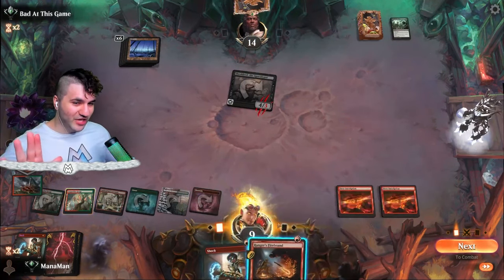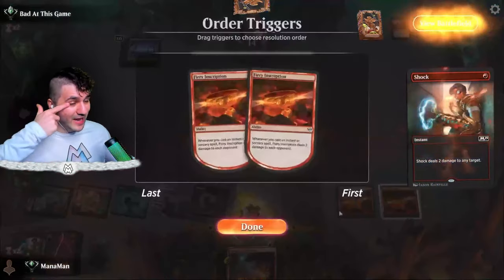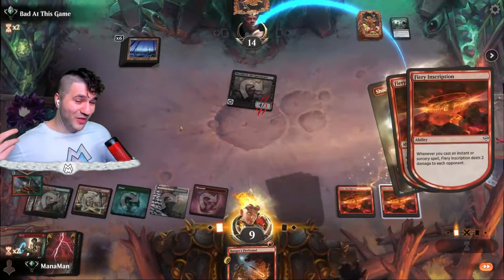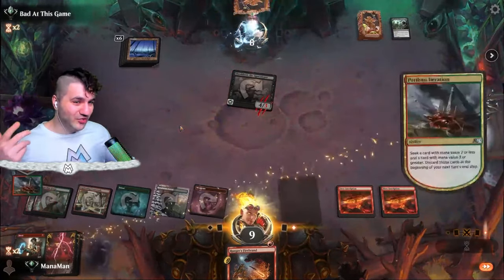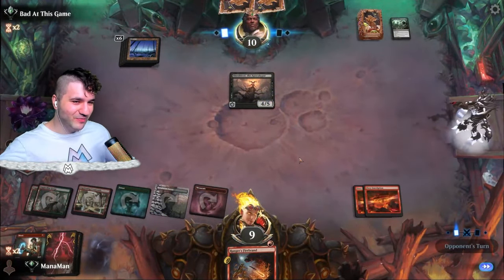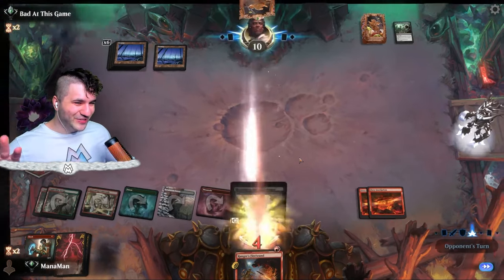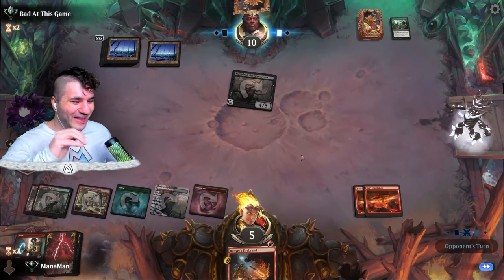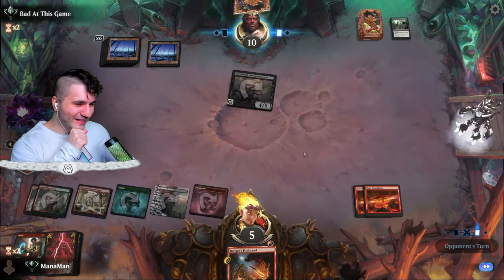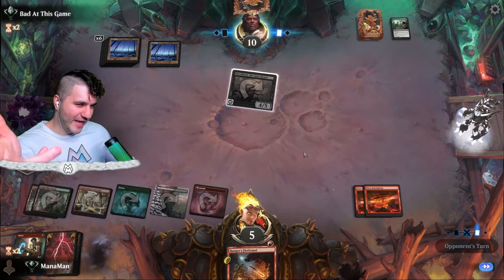I shocked the Shelly figure — I miscounted, I thought I had two more mana. I was going to burn the Shelly to death but I made my bed here. We missed out on two damage on the Shelly. I thought I had another land — I was going to Firebrand the Shelly to get rid of it. We just dealt two damage for no real reason.